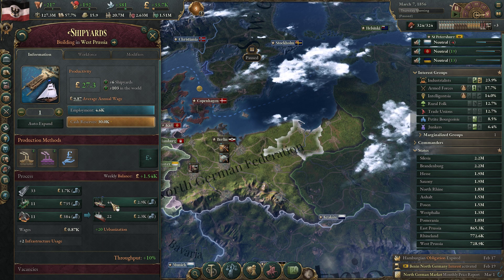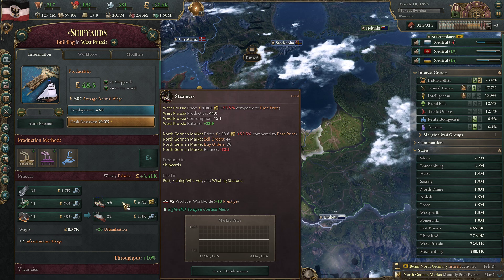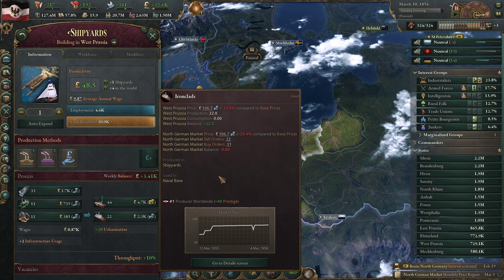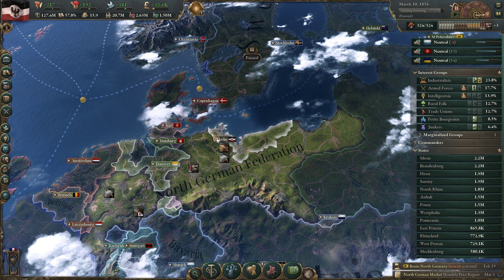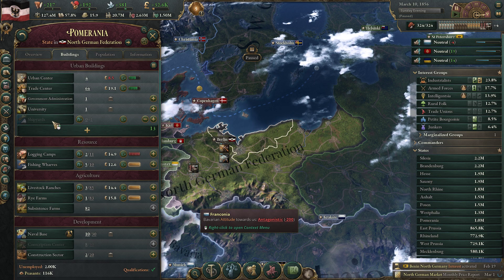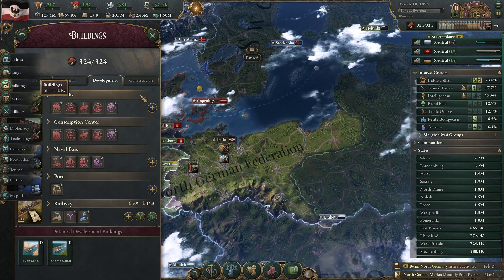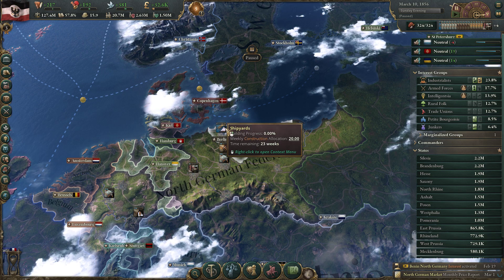Let's take a look at the shipyards. We have a de facto shortage of steamers and a shortage of ironclads. Some of that is being traded away, but I'm reluctant to build up another level as that would be too much. So I think we need to build up another shipyard, which we're going to do in Pomerania - that's going to be a purely civilian shipyard. We're actually going to prioritize that because we pretty much desperately need it.